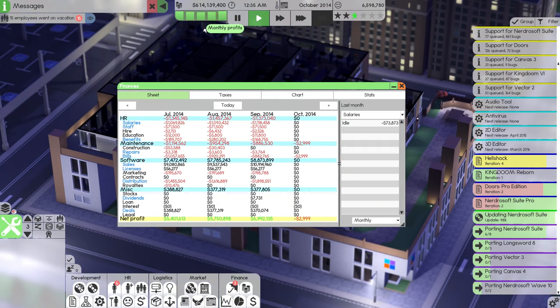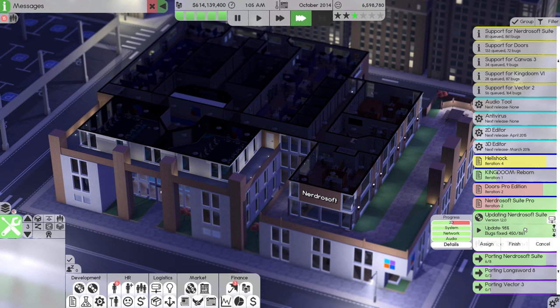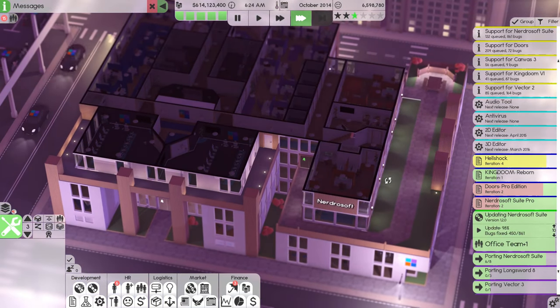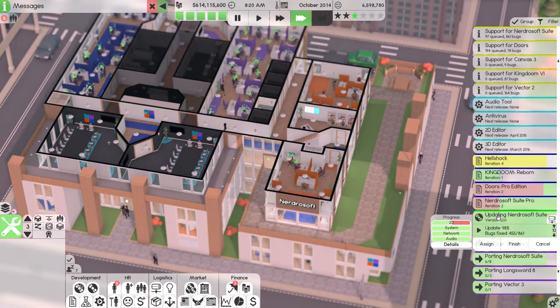We just made just under seven million last month — not bad at all. We're spending 1.1 million on salaries, a decent bit on benefits, 880,000 on bills, 10.9 million in sales, 200,000 on marketing, and 1.8 million on distribution. If we could finish this update for Nerdrosoft Suite, that would be fantastic — I'd like to see that get out the door sooner than later.